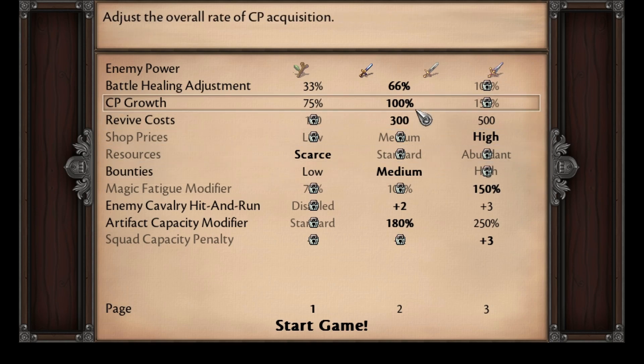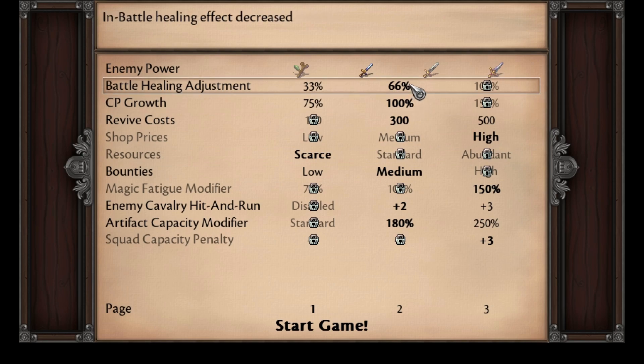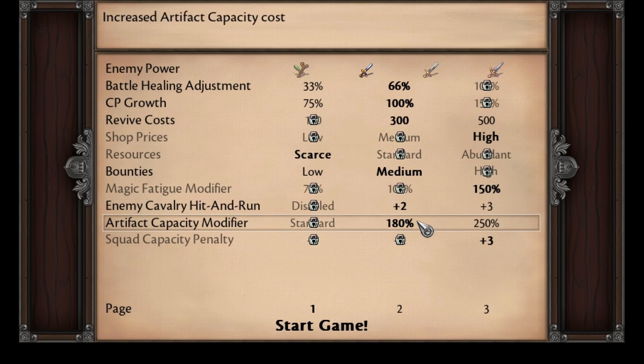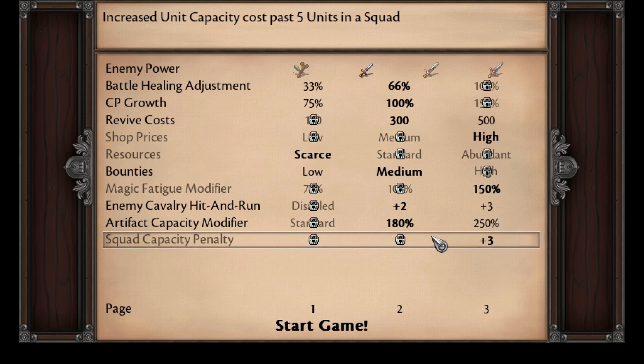The Magic Fatigue modifier, combined with the Battle Healing Adjustment, has made it so that healers are significantly less effective in Ludicrous — I'll probably want to push for oracles as soon as possible. Enemy cavalry automatically gain canto, meaning they can move 2 spaces after attacking. Artifacts automatically cost 180% more, essentially doubling the capacity cost of all your artifacts. The squad penalty is increased to plus 3, making it very difficult to increase the size of your squads quickly — this is why I prioritized gaining as much leadership on units as possible in the early game.